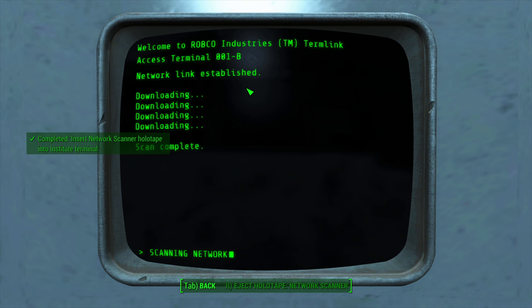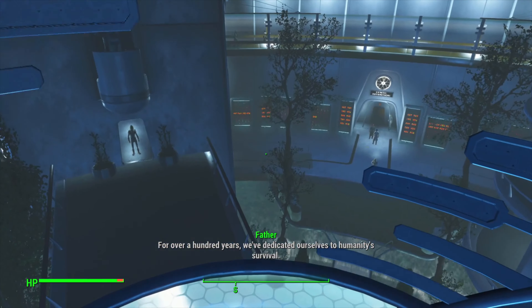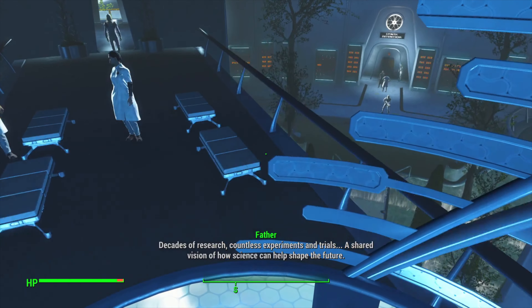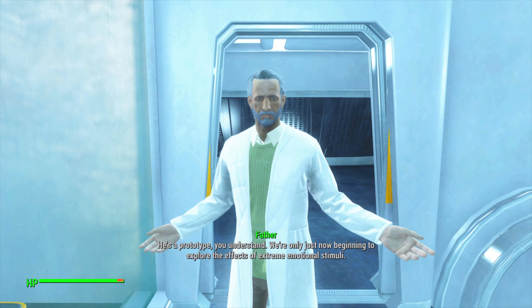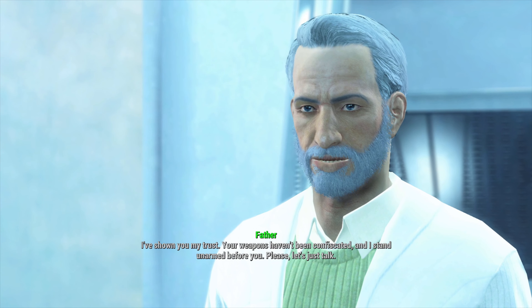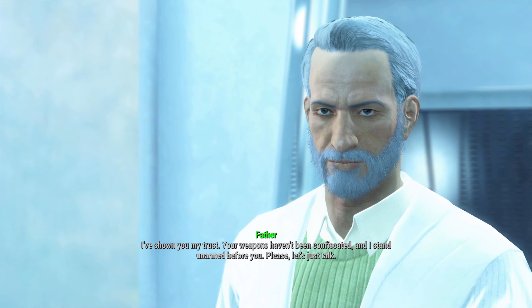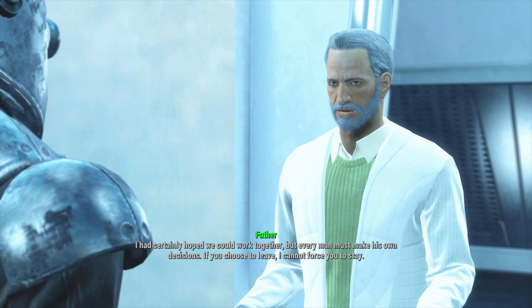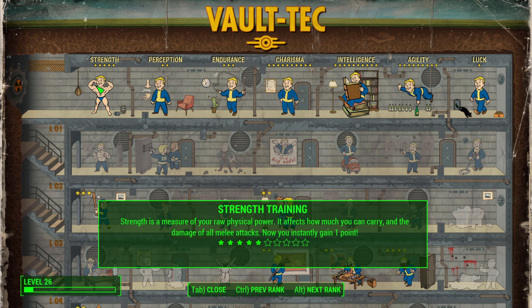Desdemona thanks us. We return to Virgil who has the blueprints to build the teleporter. Once it's built, Sturges gives a speech about using the network scanner — an excellent idea. Once teleported into the Institute we immediately use the network scanner and descend the lift as Father tries to fill our head with propaganda, which falls on closed ears.